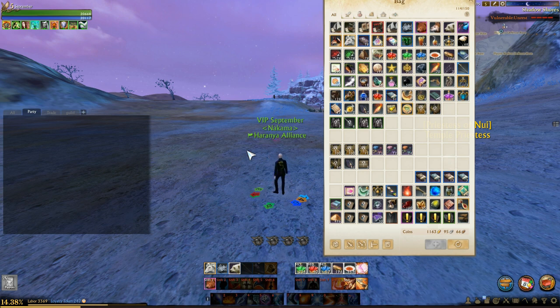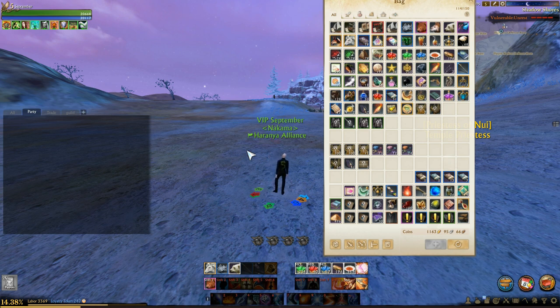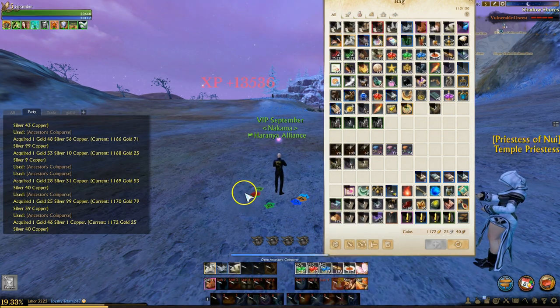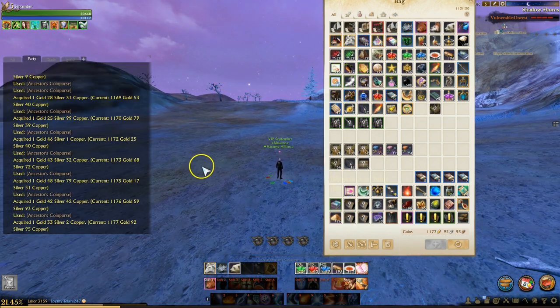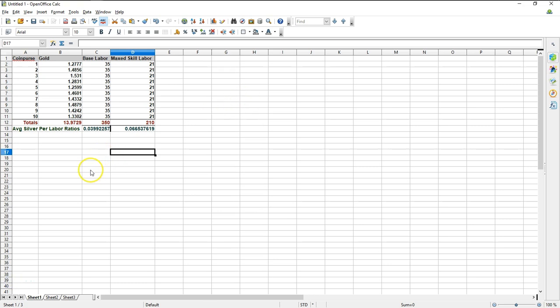Let's go ahead and open 10 of these up and run the numbers. Here's the spreadsheet for the 10 coin purses I opened: starting at the top, 1.2777 gold, all the way down to number 10 at 1.3302 gold.